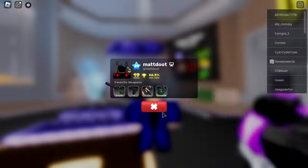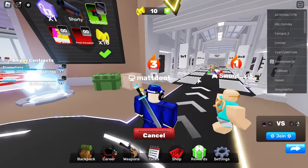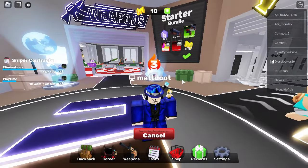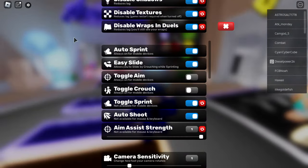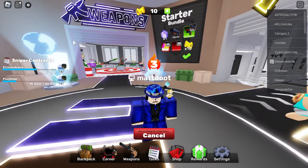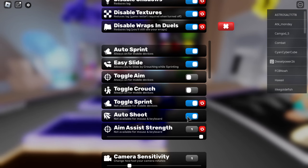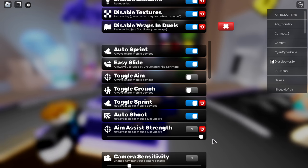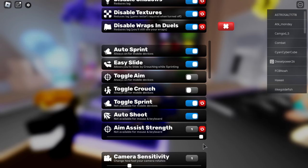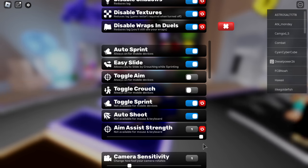This game is available on console, by the way — the little controller icon indicates console support. One thing to know: console and mobile both have aim assist. In the settings, if you scroll down in the general section, there's an auto-shoot option which is enabled by default for mobile. I played on console — I have an Xbox One S specifically.